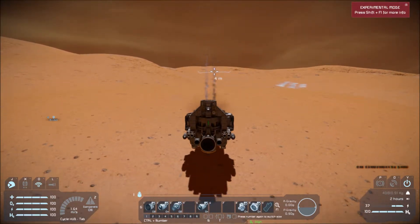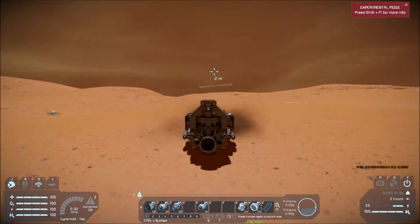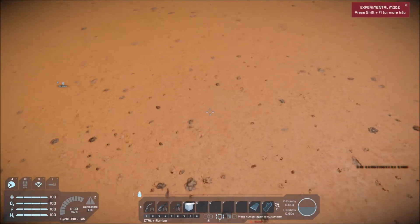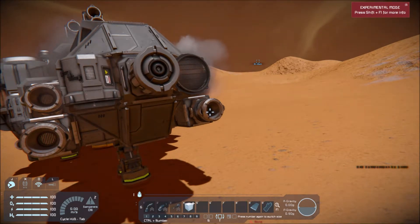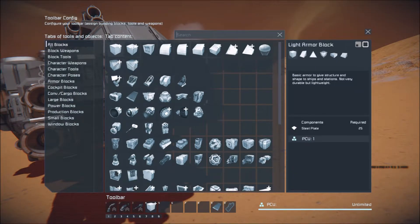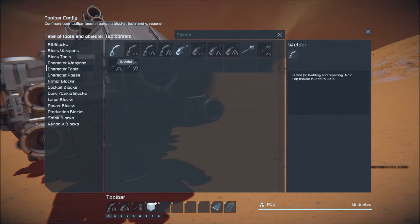Let's just set her down semi-gently and see what's going on. Turn off these engines, turn off the gyroscope, pop out and see what got damaged. I don't have any tools — I just have the base ones. Respawned into this world after a long time. Character tools — there we go.